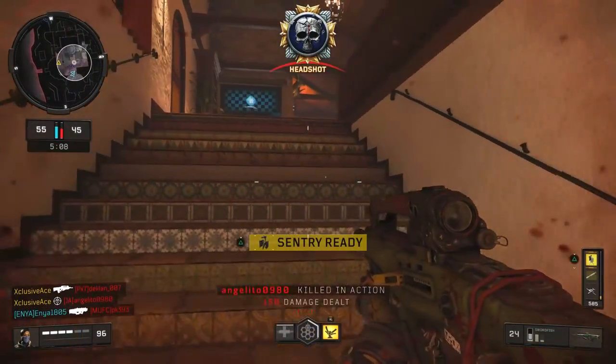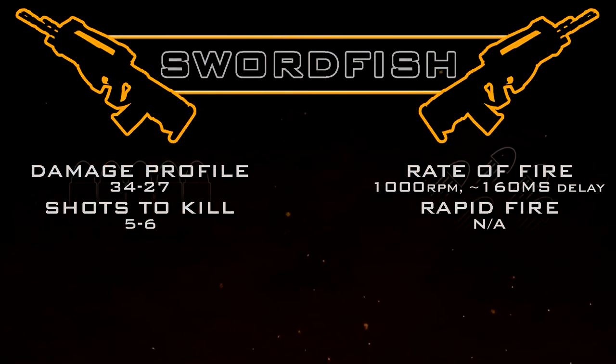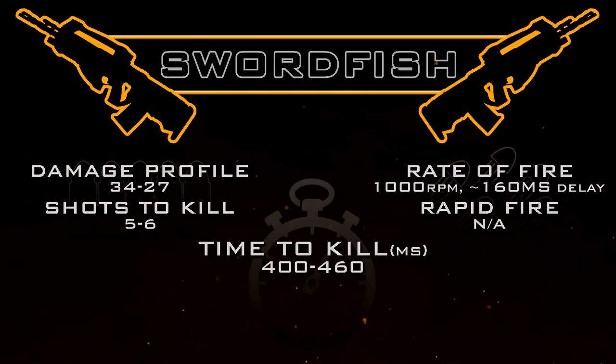The closest I can tell is the Swordfish has a rate of fire of 1000 rounds per minute with an approximate burst delay of 160 milliseconds. This is a four round burst, which means our statistical minimum time to kill — assuming no attachments, operator mod, or anything — is going to be 400 milliseconds in the five shot kill range and 460 milliseconds in the six shot kill range.